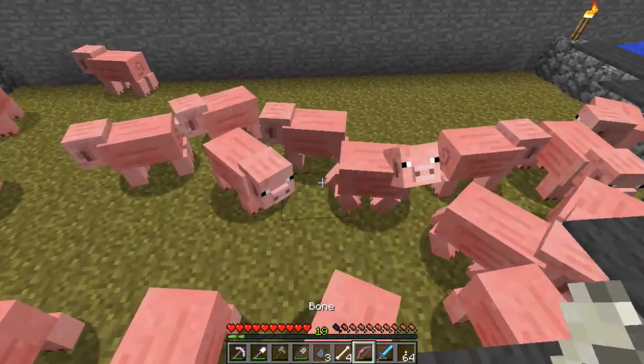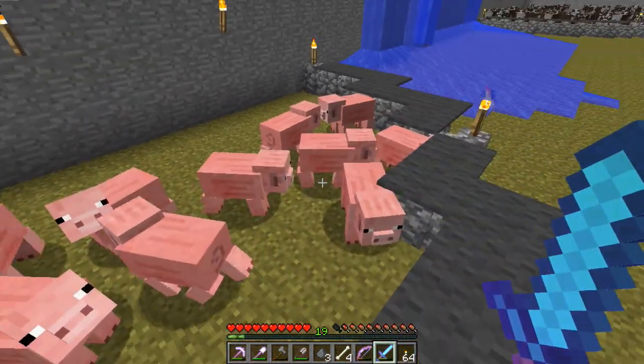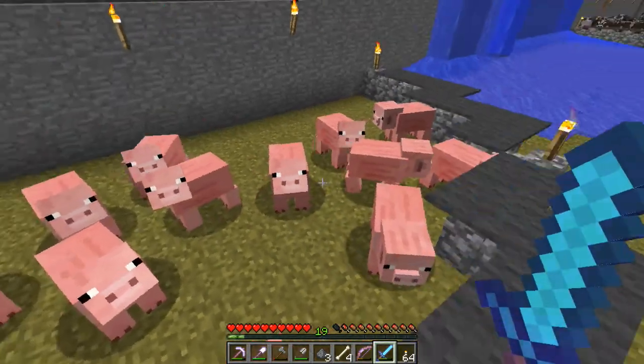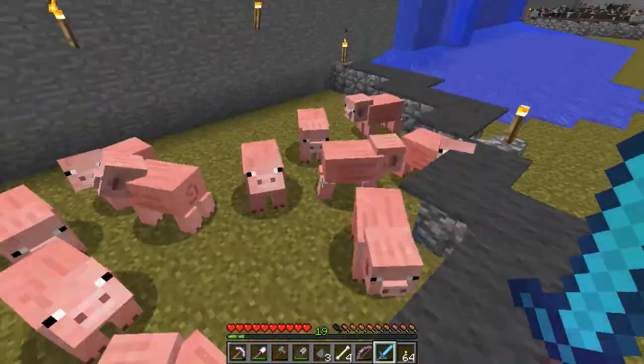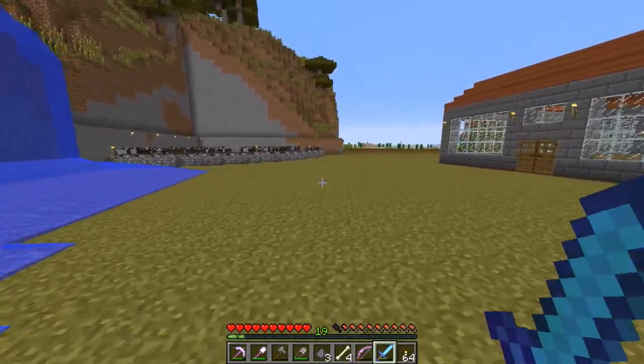Over here I have my pig pen with all my pigs. Eventually I'd like to go to the nether, get some soul sand, and replace all the grass with soul sand because it makes it look more like a dirty pig pen — no other reason than that.